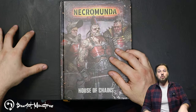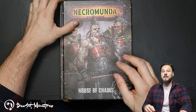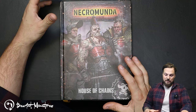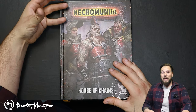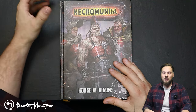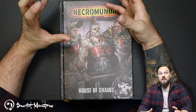You also have access to Ferocity skills for all your fighters - something Ogrens and Corpse Grinders don't get. Your champions, leader, and special Stimmer champion all have Ferocity access to gain Nerves of Steel, which is absolutely crucial for the gang. Nerves of Steel is one of the only things I'd recommend spamming because it's the key to making close combat work reliably.